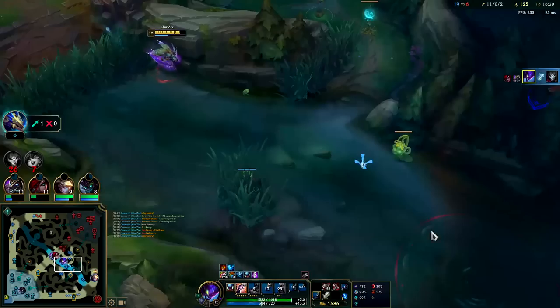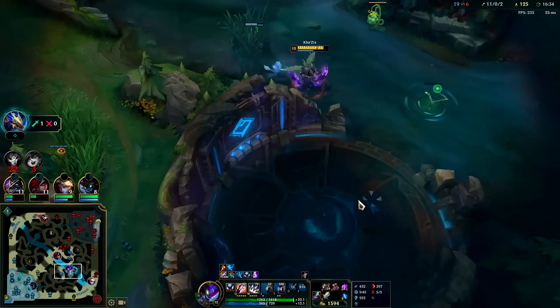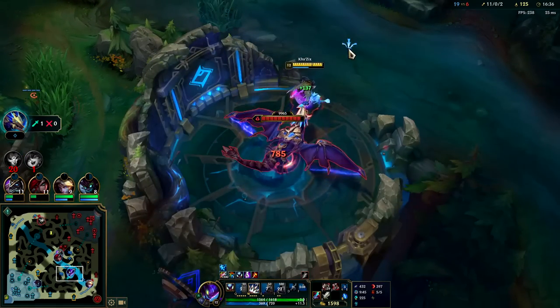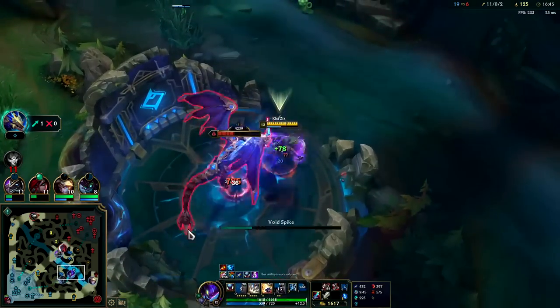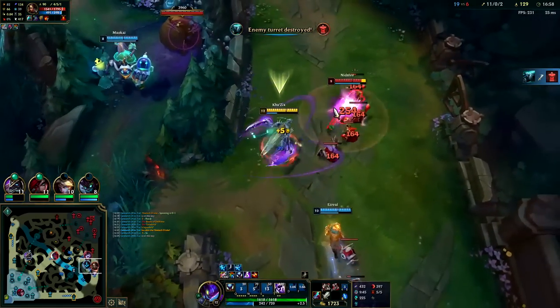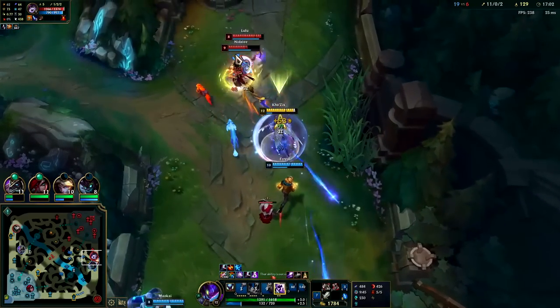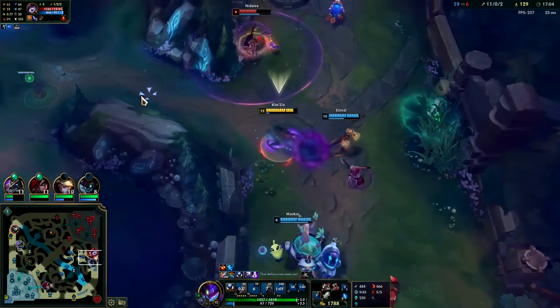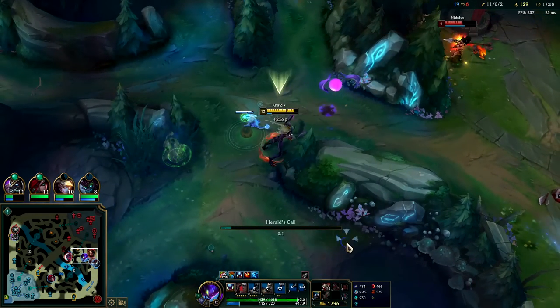Even when you're fed on any jungler including Kha'Zix, in a perfect world you're getting a pick or two and then taking Dragon. Imagine you're a fed Kha'Zix, you just start Dragon randomly, your team's in base, and you get five-man collapsed on. Whenever you do things, you want it to make sense, and there needs to be much higher reward than risk. If you find yourself thinking this is way riskier than the reward, don't do it — that's how you improve at League of Legends.